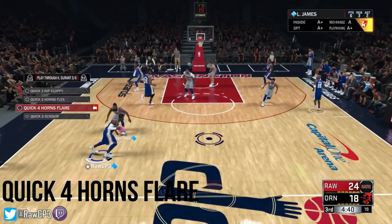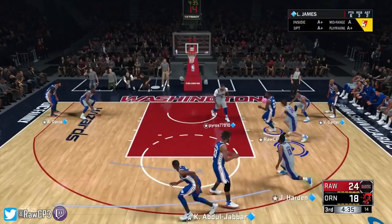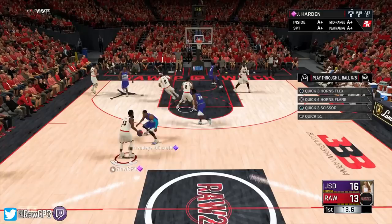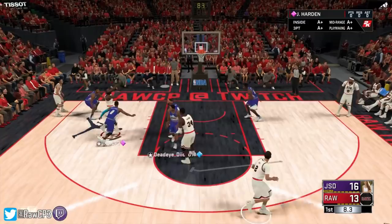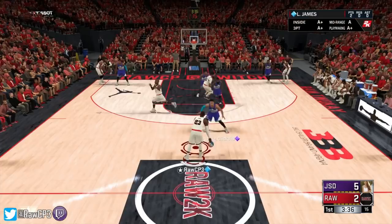Now this play is called Quick Four Horns Flare. You call it for the person you want to have the shot — in this case Durant — who comes out for the screen. Hakeem will then screen Durant as he flares out and create the space for him to splash the three. Once again we call this one for Lonzo — we run around Lonzo, he screens and flares out, Hakeem's there to set another screen, and creates the space for Lonzo to get his shot off. This play is called Fist 35 Horns — you call it for the player you want to shoot, Vince will flare out, get the screen, create the space, and splash the three.